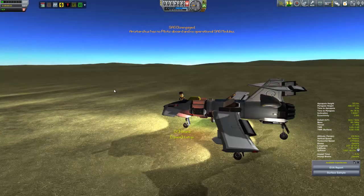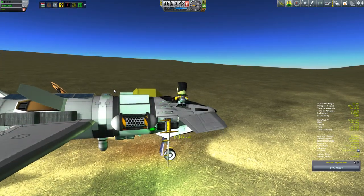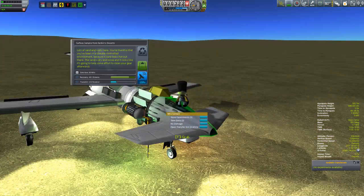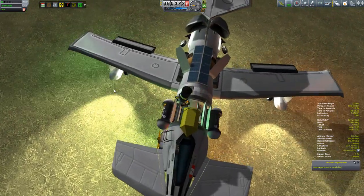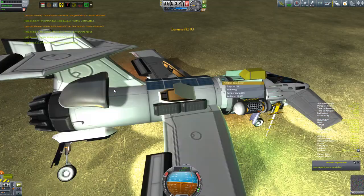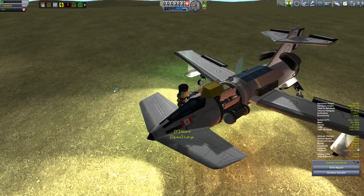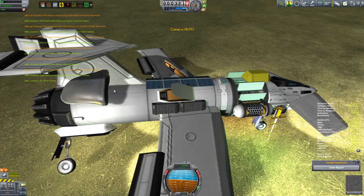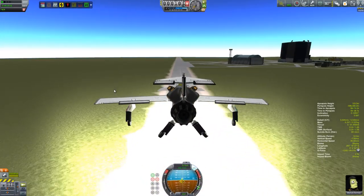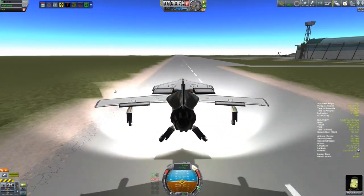With the benefit of four times speed, we'll scoop up this science nice and quickly. It was then a short jaunt to take off and get back to the Kerbal Space Center. You do always want to end these missions by landing back on the runway, because that way you get 100% recovery value and the only thing you spent is the cost of your fuel.